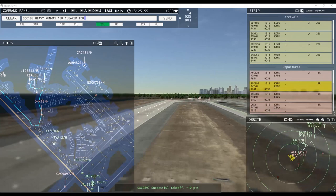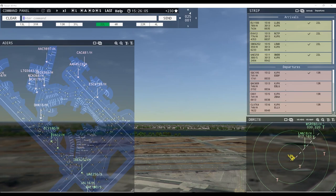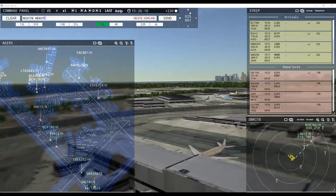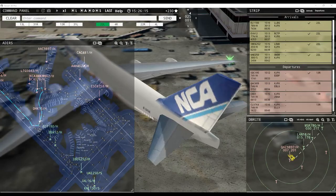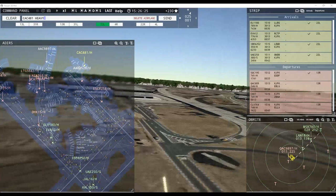Iberia 6252 heavy, contact departure. Singapore Cargo 195 heavy, runway 13 right, cleared for takeoff. France Cargo 321 heavy, contact departure — good afternoon. Nippon Cargo 178 heavy, pushback approved, expect runway 13 right. Korean Air 130 super, taxi to terminal. Ground 22 right pushback approved. Emirates 250 super, hold short of taxiway Foxtrot. Japan Air 16 heavy, hold short of taxiway Foxtrot. Korean Air 130 super, hold short of taxiway Foxtrot.